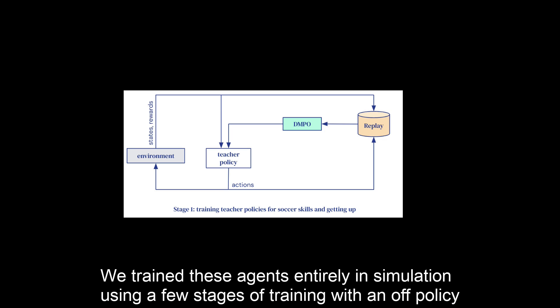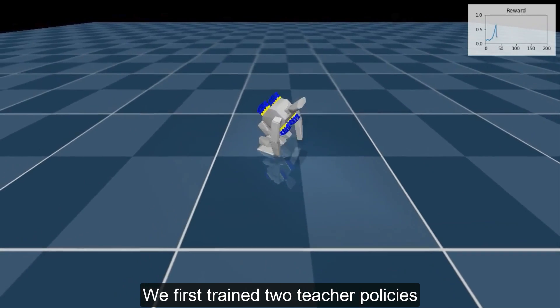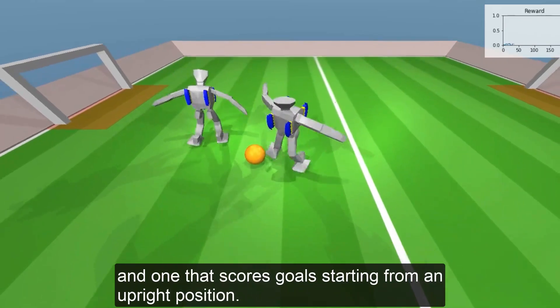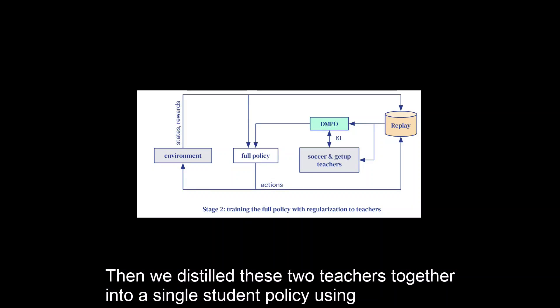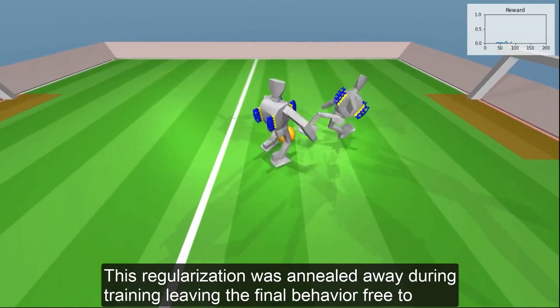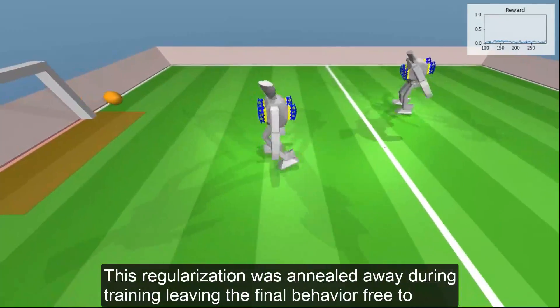We trained these agents entirely in simulation, using a few stages of training with an off-policy reinforcement learning algorithm, distributional MPO. We first trained two teacher policies — one that can get up from the floor, and one that scores goals starting from an upright position. Then, we distilled these two teachers together into a single student policy, using KL regularisation towards both of the teachers. This regularisation was annealed away during training, leaving the final behaviour free to optimise the task reward.